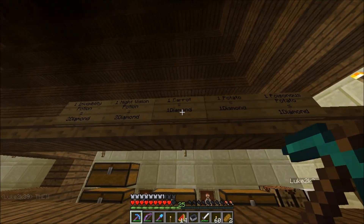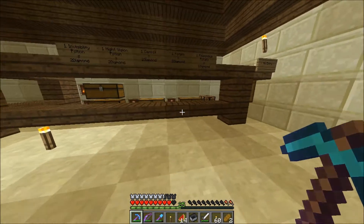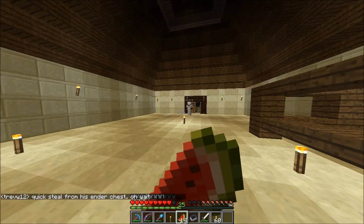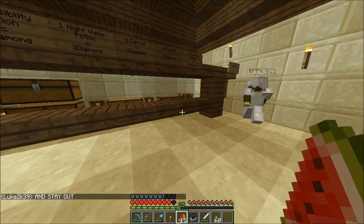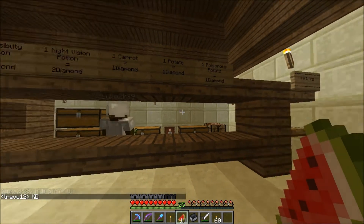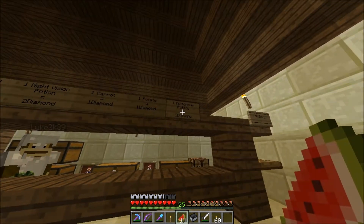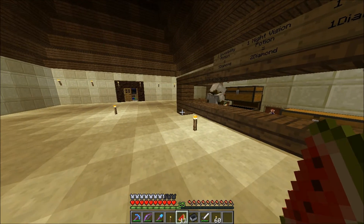Two diamonds, carrots, potatoes, poisonous potato. No! Get out! How do you work out poisonous potatoes? And stay out. How did you get poisonous potatoes? Is that with spider eyes and things like that? No, it's just if you grow some you get some randomly. Oh do ya? Yeah. I've got how many do I have? I have two. That's a bit mad isn't it? And I've got a bunch of carrots, got half a stack of potatoes.